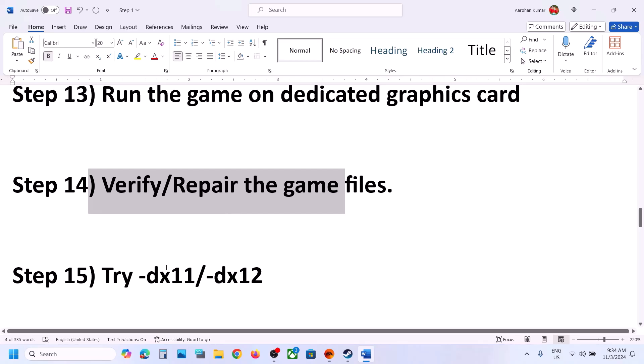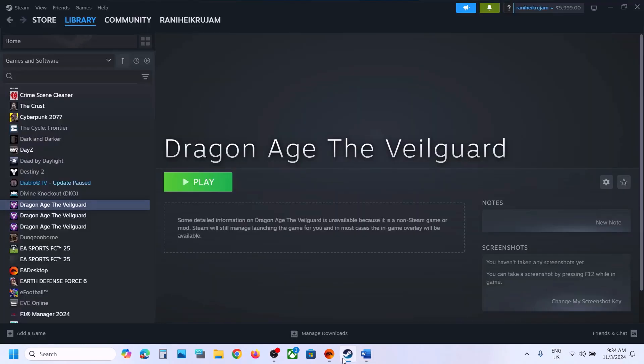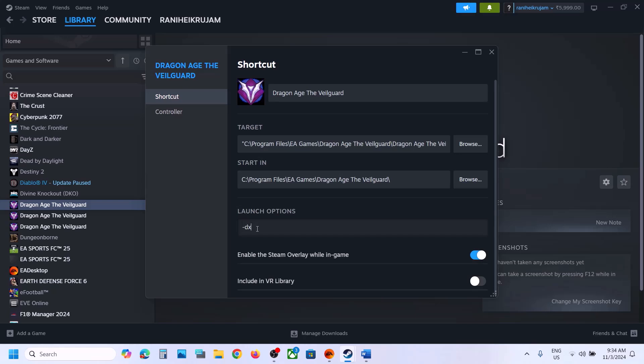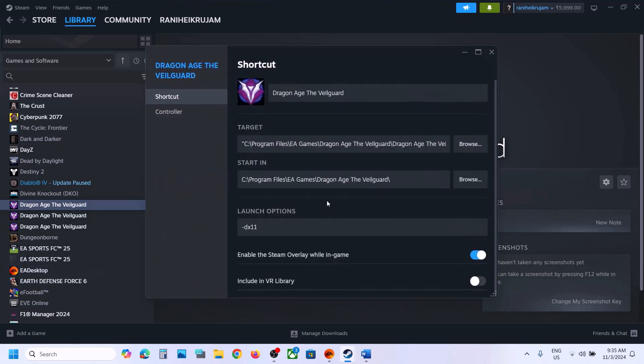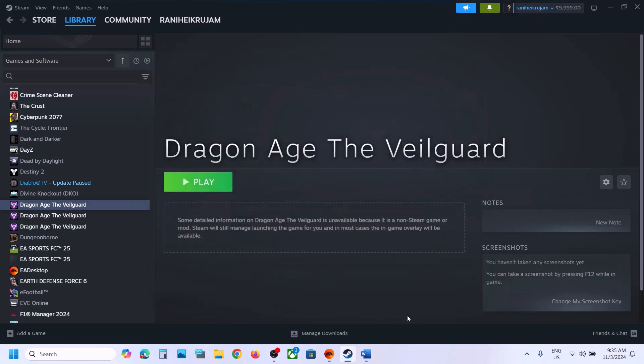The next step is to try DX11 or DX12 in launch options. If it's on Steam, right-click the game, select Properties, and in the launch options type '-dx11', then close and launch the game to check. If that does not work, go to Properties again, type '-dx12', and launch the game to check. If still not working, remove this and follow the next step.